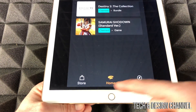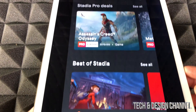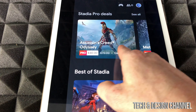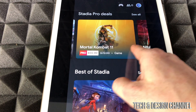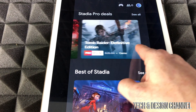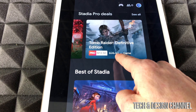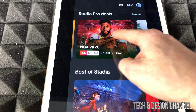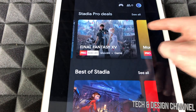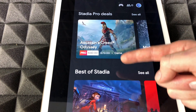Something else to point out is the Store section. If you want to purchase any games, you can go through here and see the Stadia Pro deals. For example, this one shows $26.99 slashed down to $13.50, and another is $40 with a discount. Everything has a discount for Stadia Pro members.